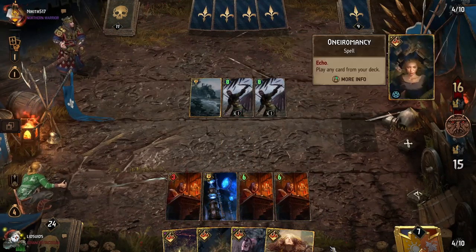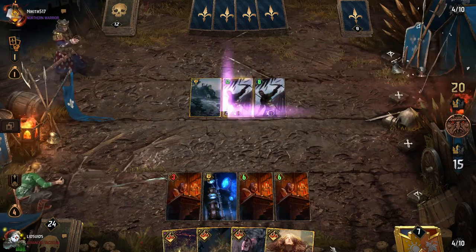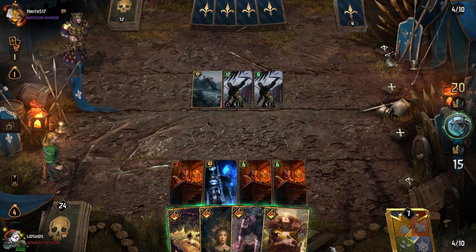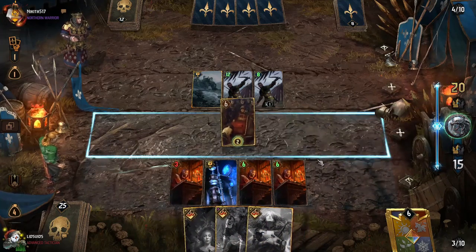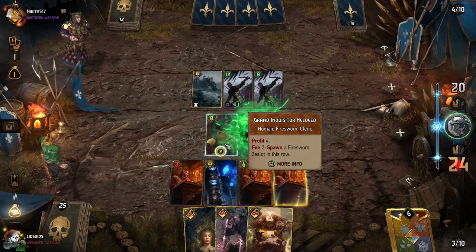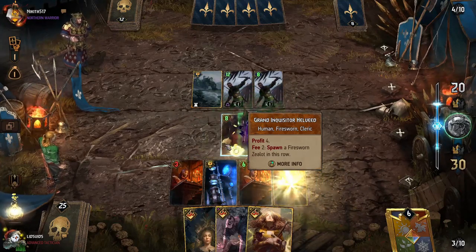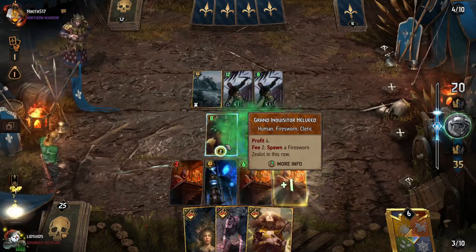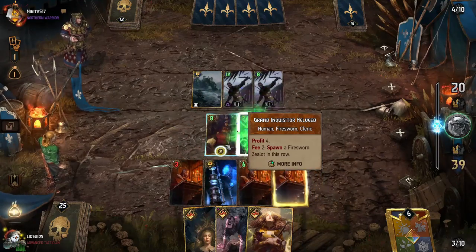Your damage is going to start to add up a bit here, and the Veil is a little concerning because it means that Gryphon Witcher will not get locked at Adrenaline 3, which means it will continue to deal three damage every turn. But now what we do is we go Alzer's Double Cross to get Helveed out here, and with Helveed we press this button a whole lot — what it does is spawn a two-power Fire Sworn Zealot, and because that Zealot is not a Witcher, it takes two damage as soon as it gets summoned in, destroying it, but because we're spawning in a unit, we generate coins from each of our Scribes. Since we have three Scribes, we generate three coins every time we press this button.